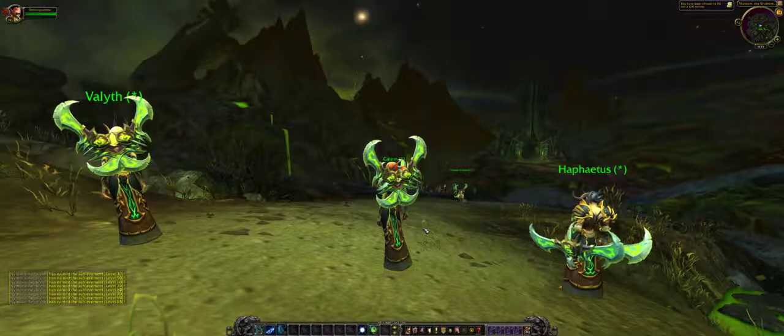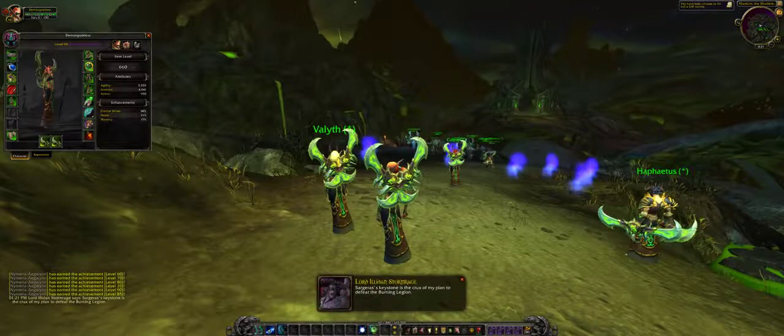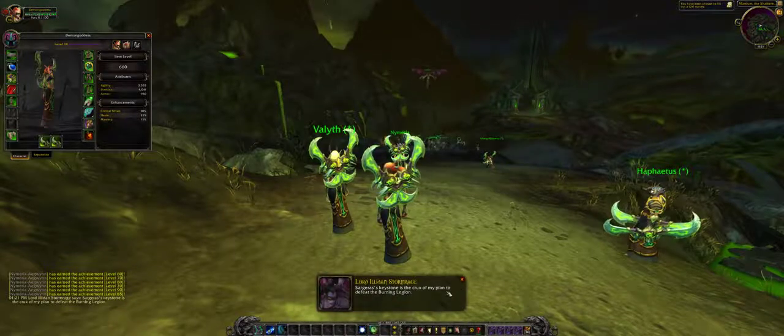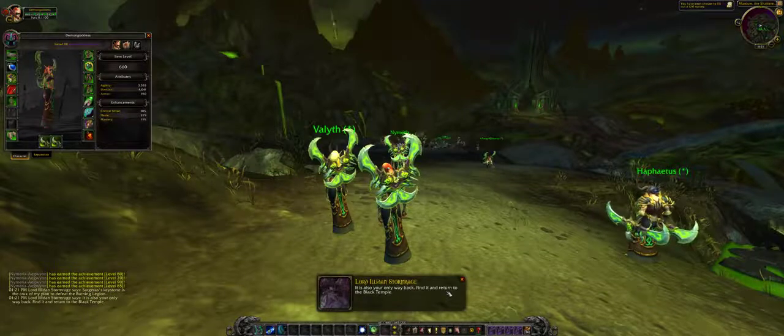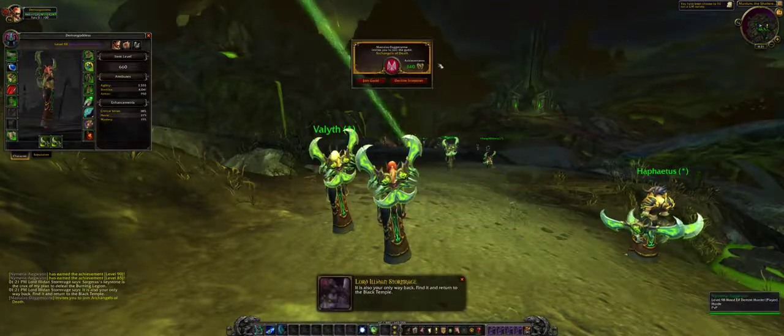Basically the Demon Hunter starting area. Sargeras's Keystone is the crux of my plan to defeat the Burning Legion. It is also your only way back. Find it and return to the Black Temple.